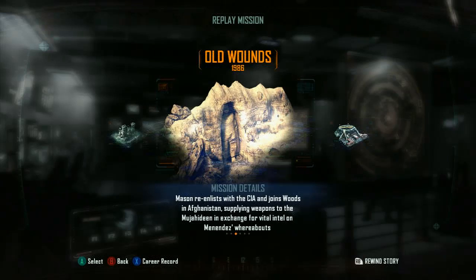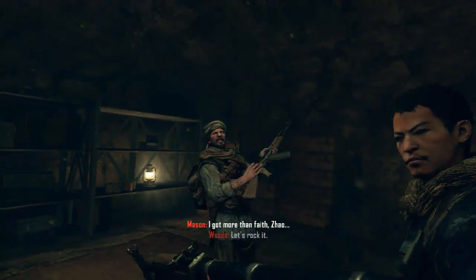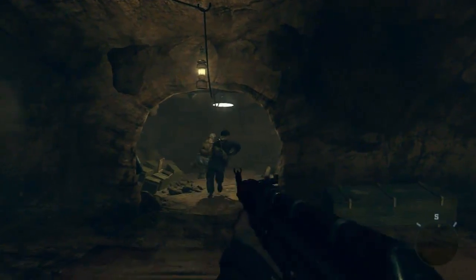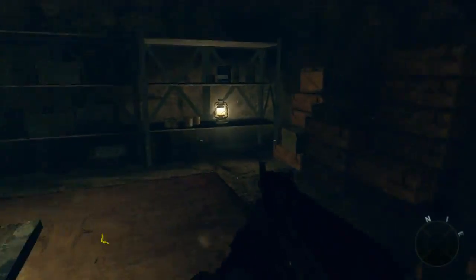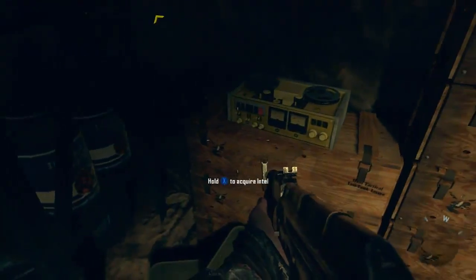Old Wounds — back to the past. Right away, when you first gain control again, you're going to be in the caves and they're going to say, "Hey, let's go." Before you leave, turn around — there are three guys standing there still looking at stuff, and the Intel is kind of hidden on one of the crates here. That is number one.